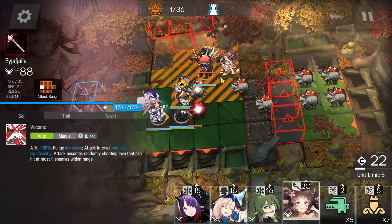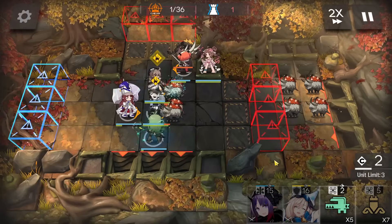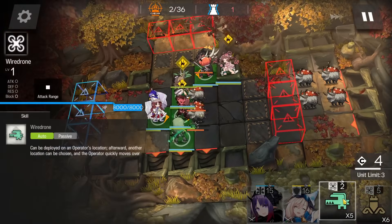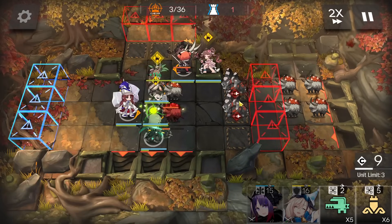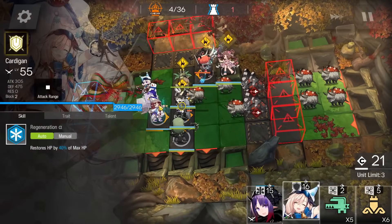Aya here, facing on the bottom side. Then medic here, facing on the top side. Deploy a stunning trap here, above your tankist defender in the middle. Activate Aya's skill when these two rocks start to move. Deploy a defender here also.